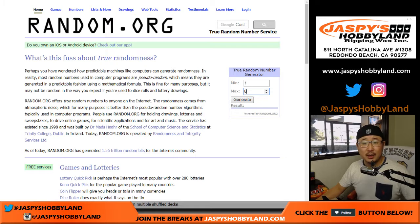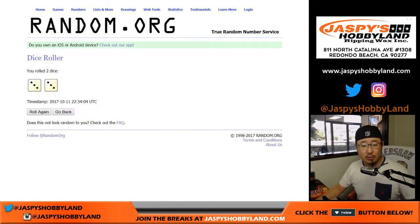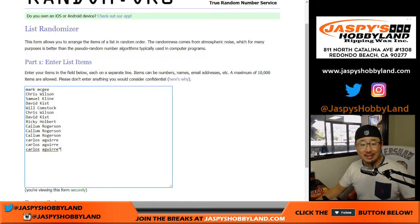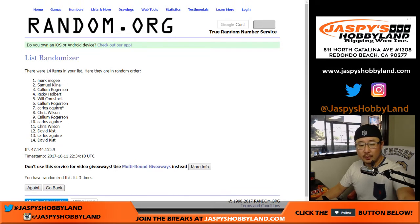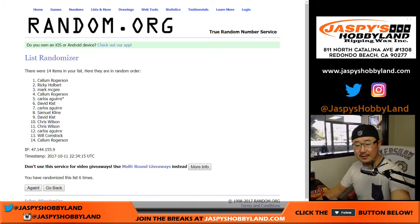All right, here we go. Let's roll the dice and randomize each list — three and a three, six times, six the hard way. One, two, three, four, five, and six the final time.